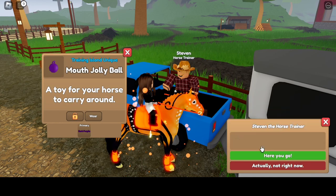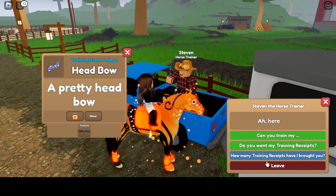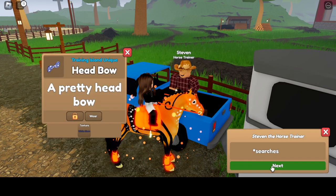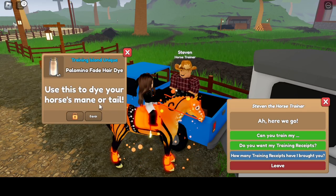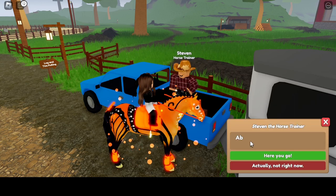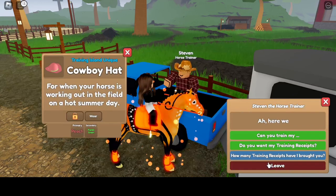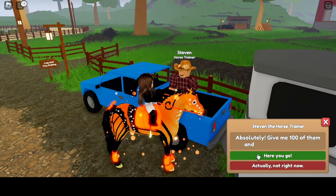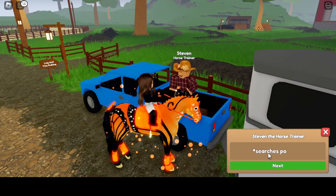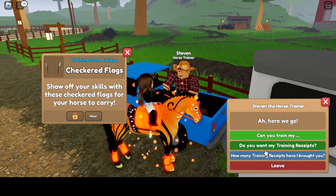Mouth Jolly Dark Purple, head bow, mouth dumbbell. Palomino fade hair dye — lock that. Cowboy hat — oh my gosh, yes! That's perfect, I've been saving up accessories like that for a watermelon horse. Checkered flags. Cowboy hat again.